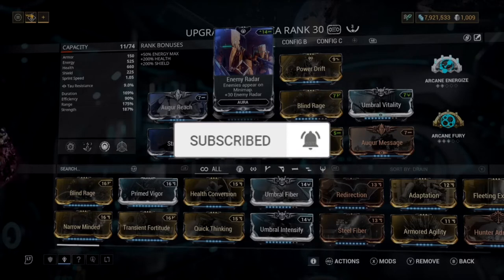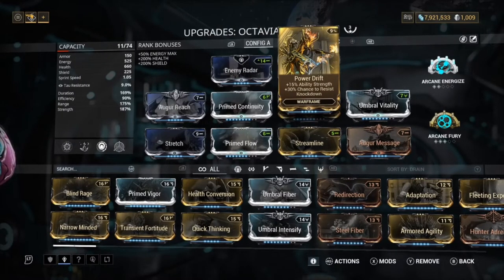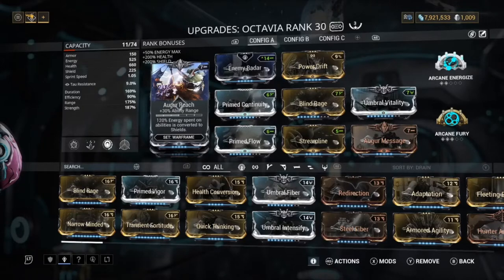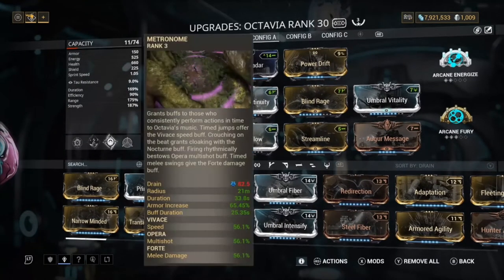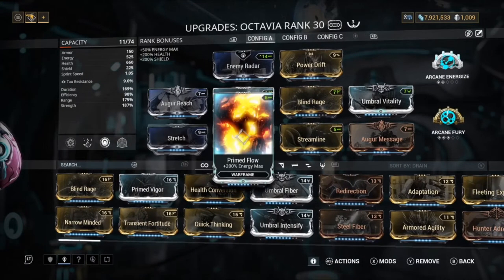We've got Enemy Radar up — this is a personal preference; if you want to use a different one like Corrosive Projection or whatever you prefer, you can. I prefer Enemy Radar. We've got Power Drift on here for the 15 ability strength — every bit of strength always counts. Next we have Augur Reach, giving us 30 range. We also have a bunch of Augur mods on our melee weapon too, so we get 120 energy spent on abilities converted to shield.